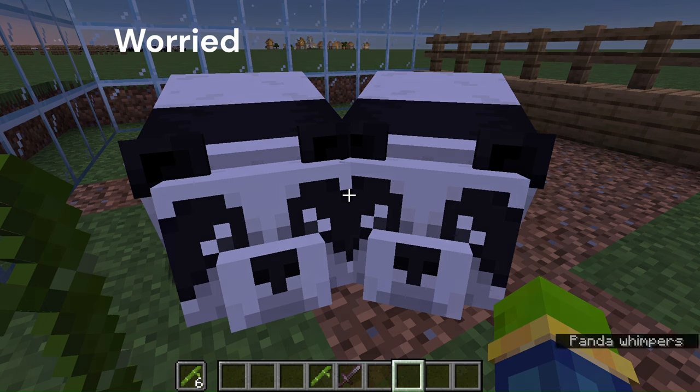The next panda is the worried panda. They've got a worried expression on their face. They avoid players and most hostile mobs, they shake their heads during thunderstorms, and they do not eat cake on their own.